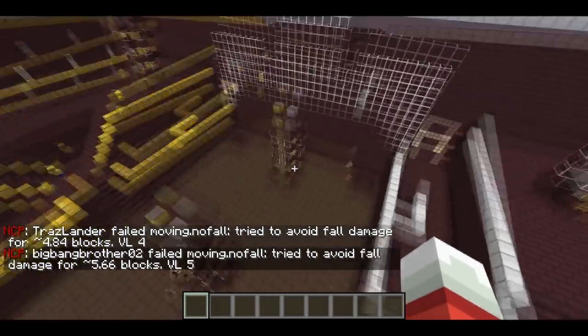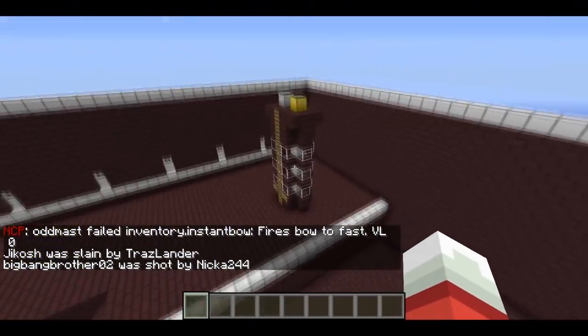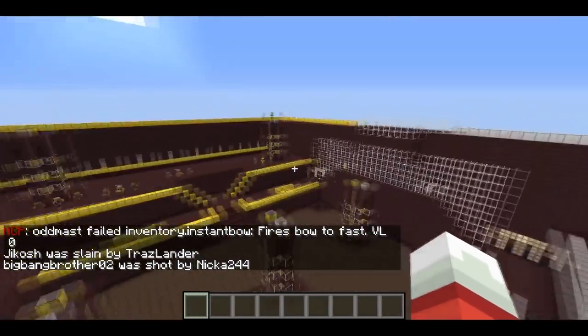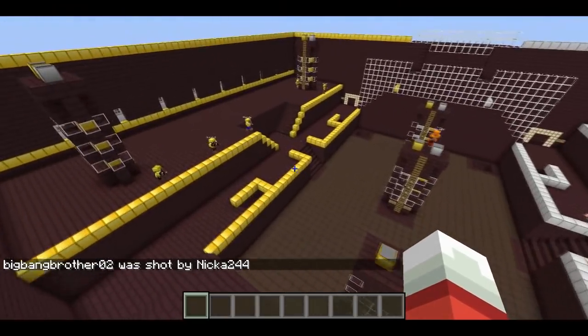There's actually one underground too. And then each team has their own set of two towers near their spawn points. The way that you win the game is to capture both towers from your opponent's spawn points.